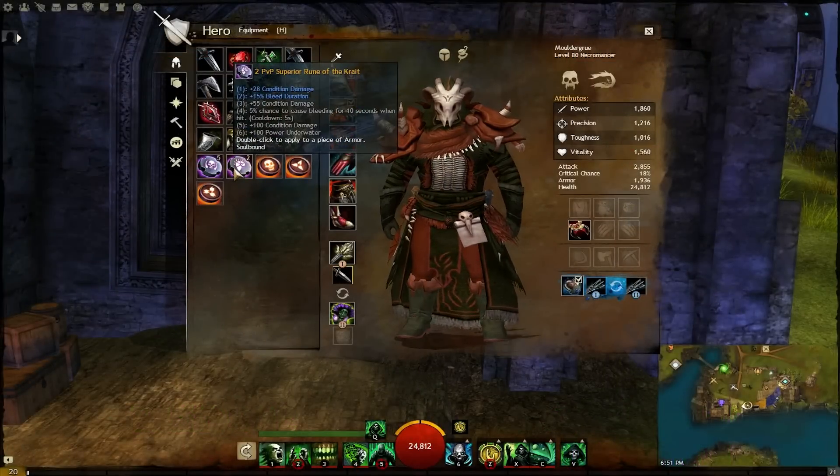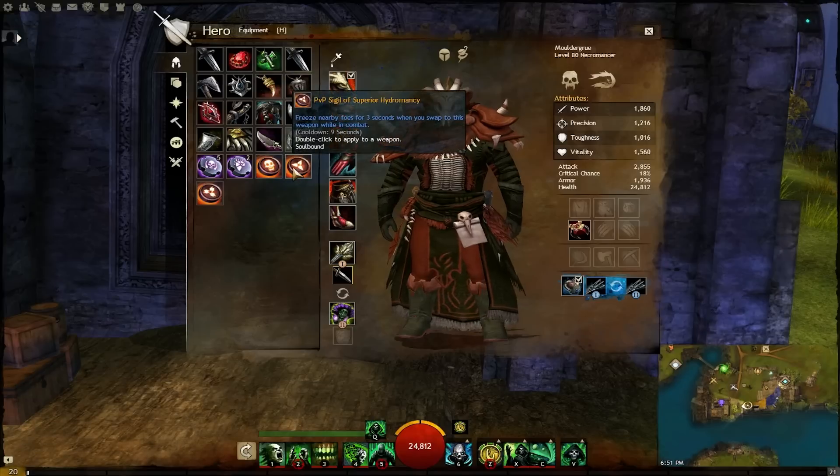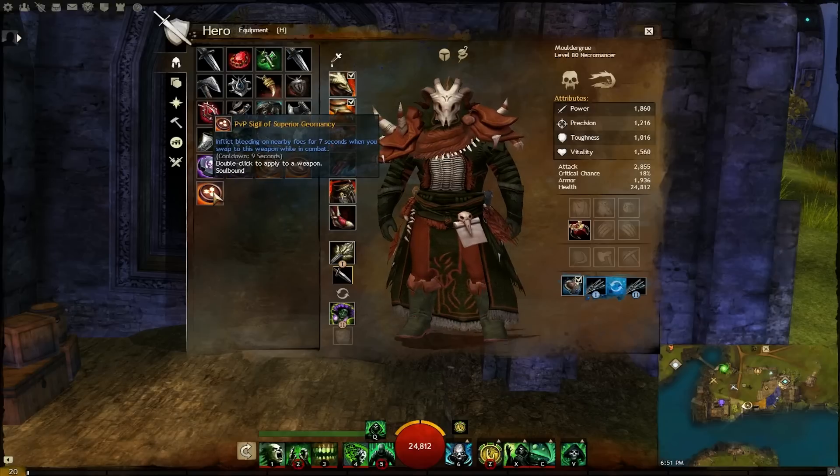On my Scepter, I use Sigil of Superior Agony for another increase in bleed duration. On my Dagger, I use Sigil of Superior Hydromancy, which will freeze nearby enemies when I switch to my Scepter, allowing me to get some space for kiting. On my Staff, I use Sigil of Superior Geomancy, which will apply a bleed to everyone in the area when I switch to it.